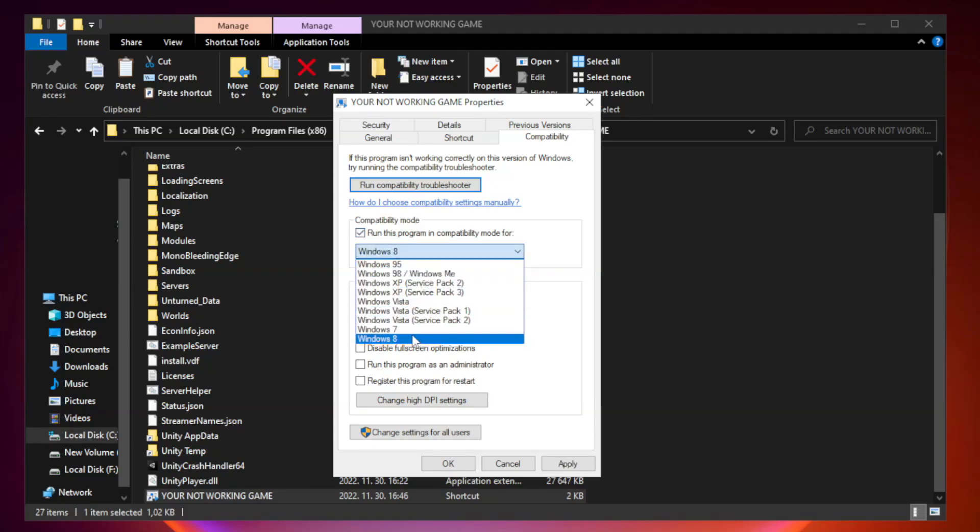Check run this program in compatibility mode. Try Windows 7 and Windows 8. Check disable full screen optimizations. Check run this program as an administrator. Click Apply and OK.